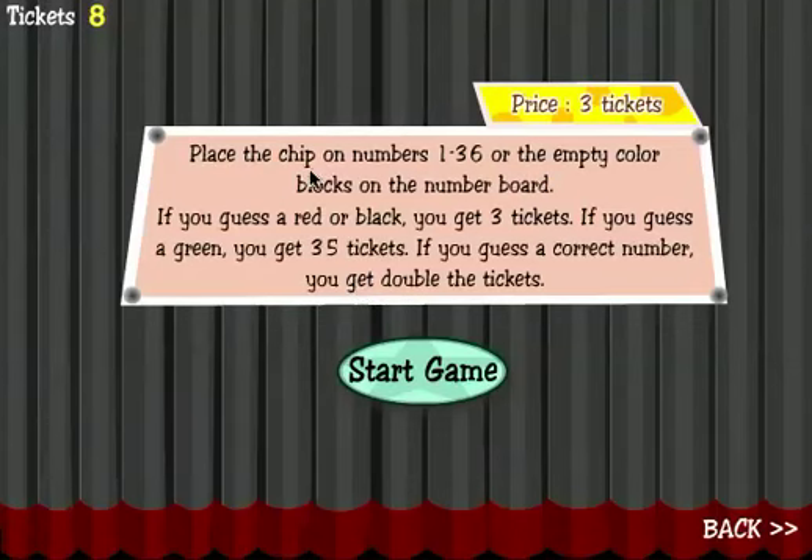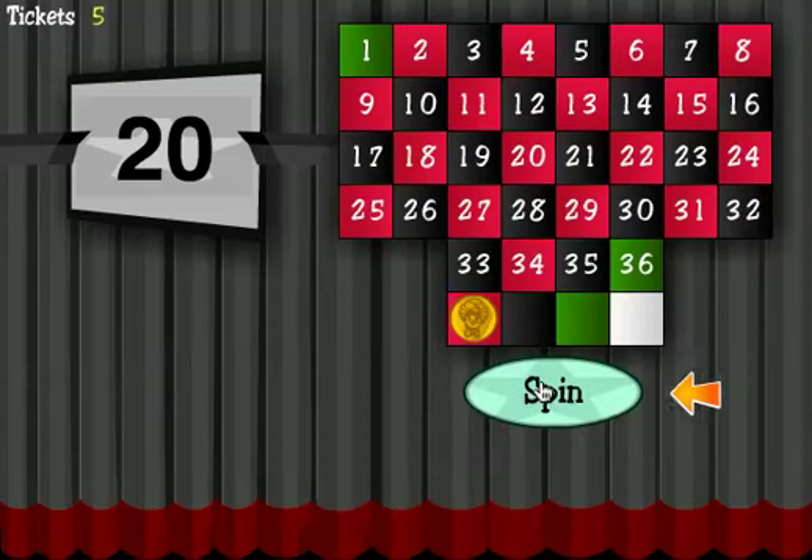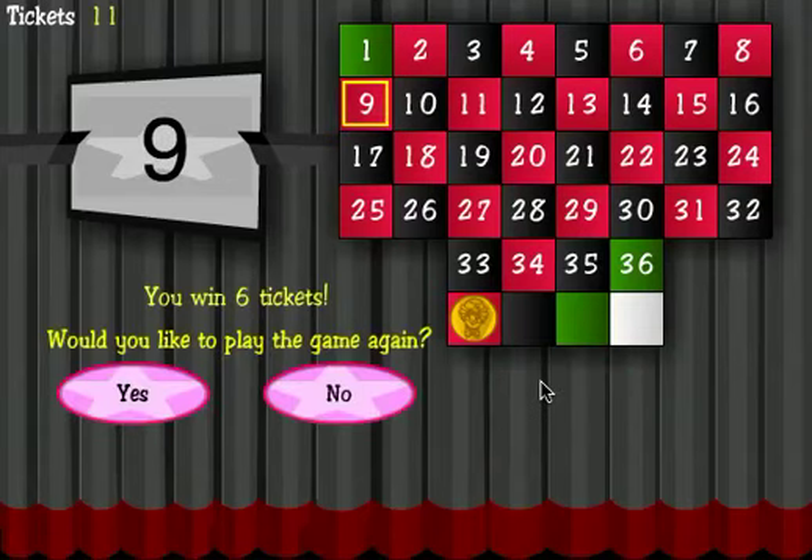Let's try the number board. It says place the chip on numbers one to thirty-six or the empty color blocks on the number board. If you guess red or black, you get three tickets. If you guess green, you get thirty-five tickets. If you guess a correct number, you get double the tickets. My best chance is to simply move this coin to a red square. That means if it lands on any number that's red, I win. It lands on nine — nine was a red number. I was correct and I won six tickets.